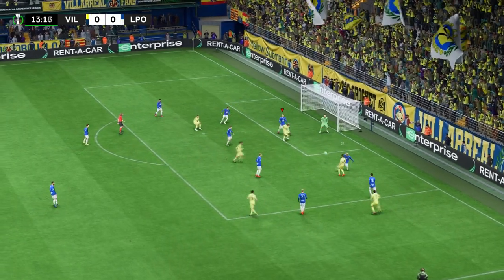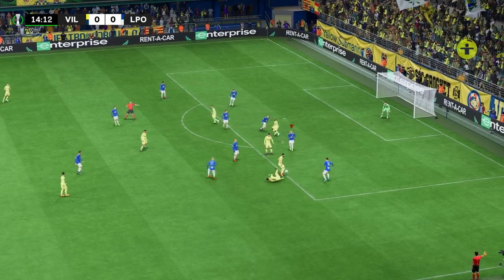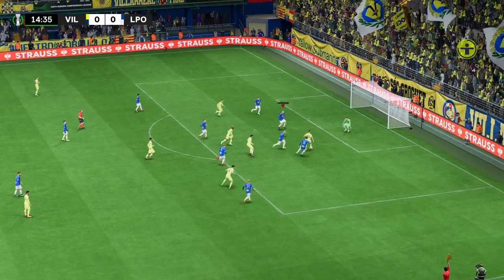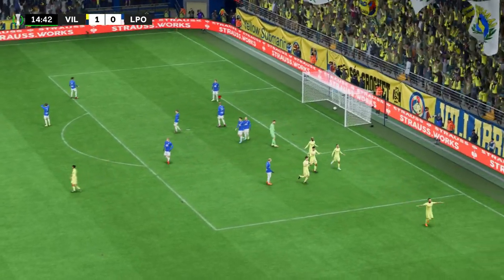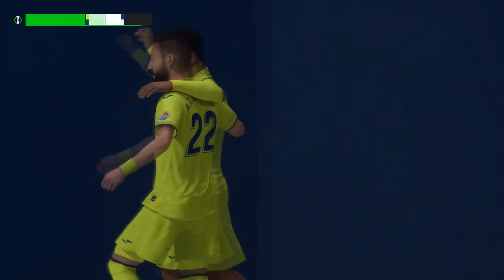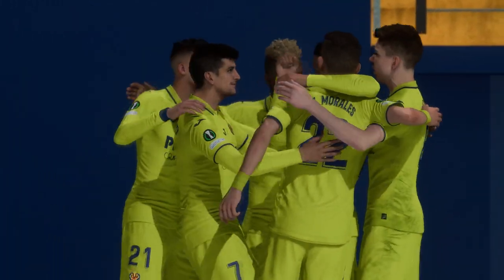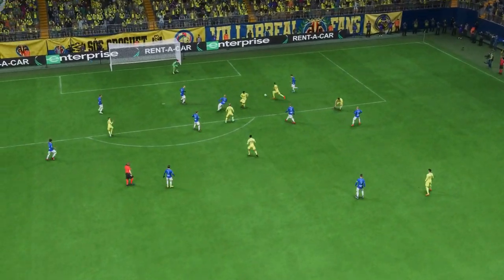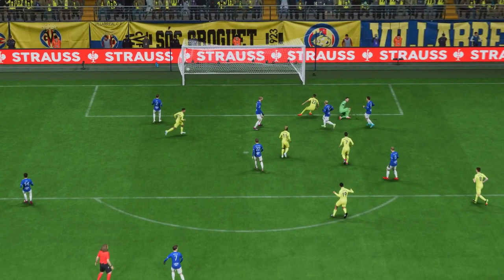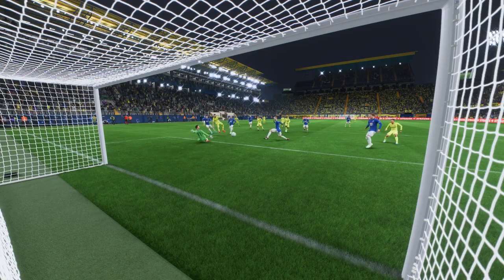They're through to the group no matter what happens in the other game. When you see this again, the defending just isn't good enough — the clearance doesn't get knife height on it, doesn't get enough distance, and suddenly the ball is being played back into their danger area. They don't reorganize themselves, and that's why the ball is in the back of their net.